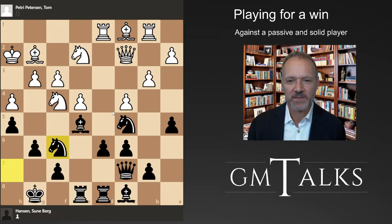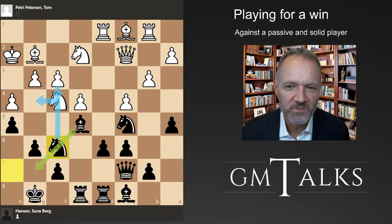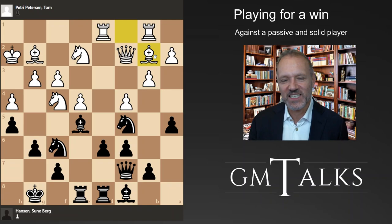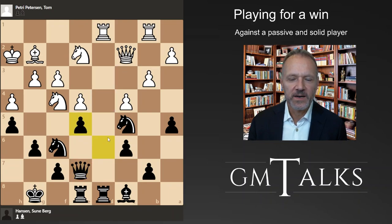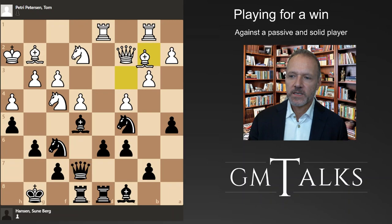I basically believe black is much better here. Of course you're always afraid when you do this that he might come with this move, but due to this check I'll be able to get the bishop out of the way - so it's not necessarily trapped. Bishop b2 does a little bit but it's not really serious to take, because after this move black just has a much better structure with white having a bad bishop and weird pawns. The d4 square is weak, so I think it's a clear advantage.